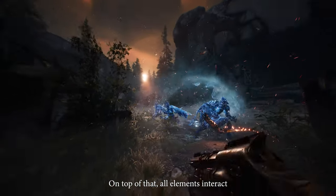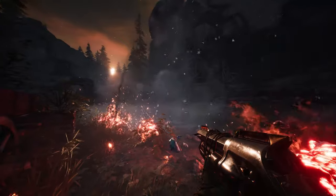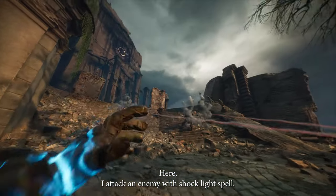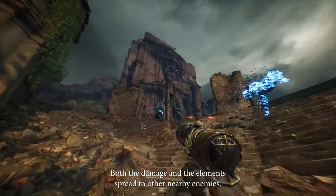On top of that, all elements interact with each other in intuitive ways. Here I attack an enemy with a shock light spell. The damage and the elements spread to other nearby enemies.